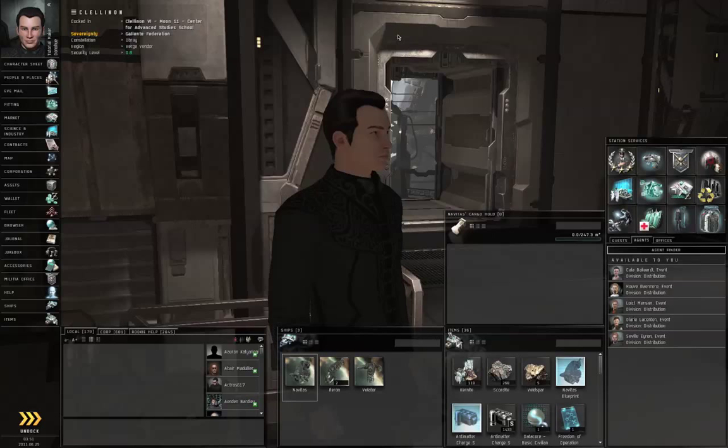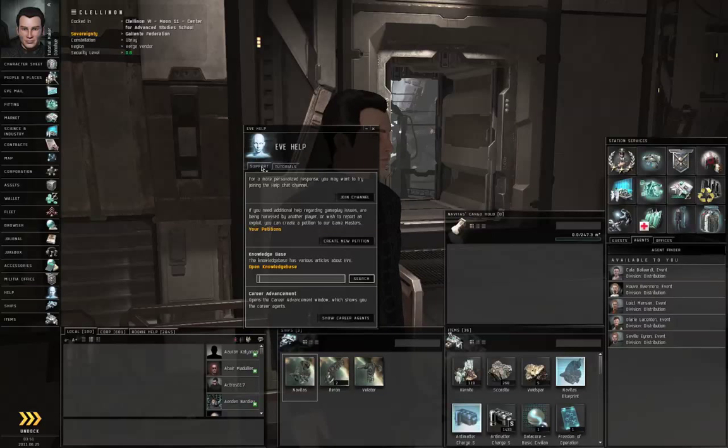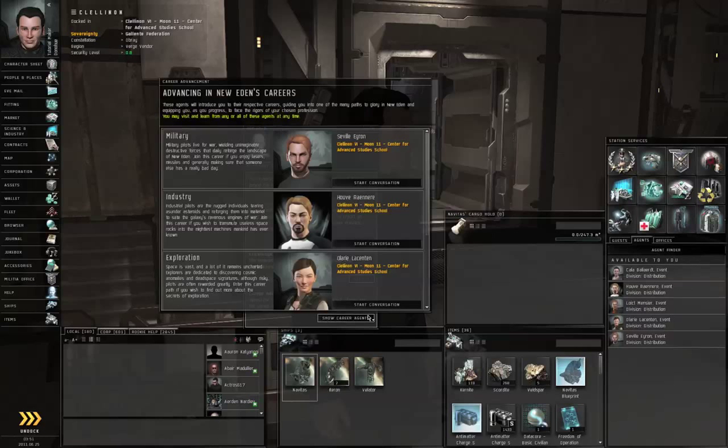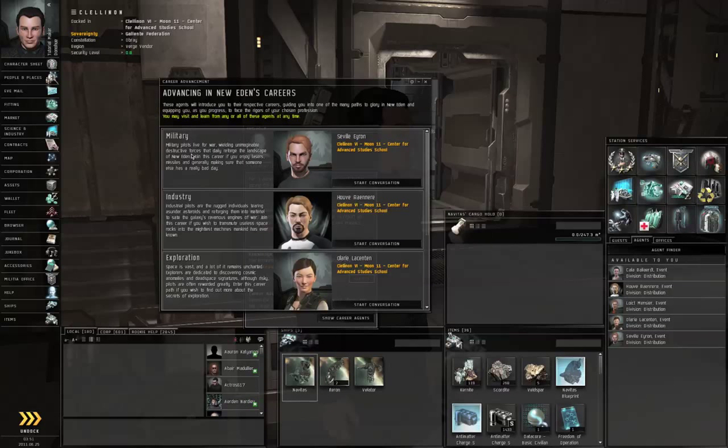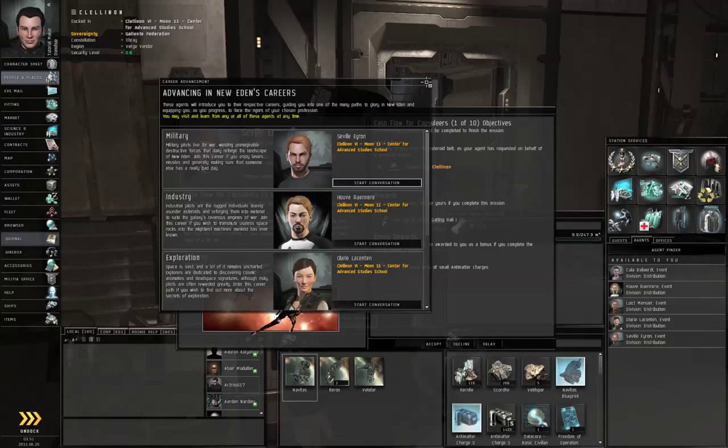We are going to get started on the first step of the military chain. Go to Neocom, Help, the Support tab, Show Career Agents, and right here is Military — Seville, Aeron. Click the Start Conversation button, and then close the career window in the background.